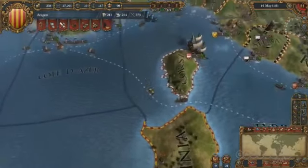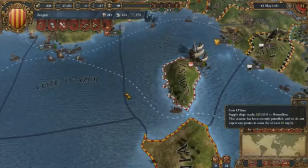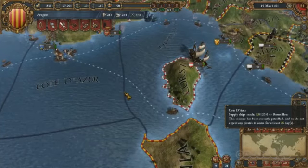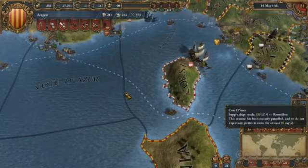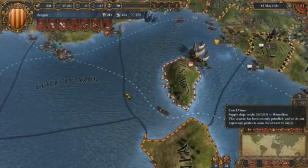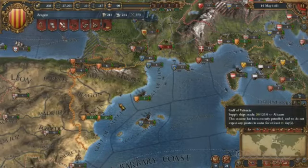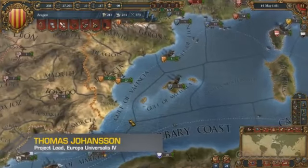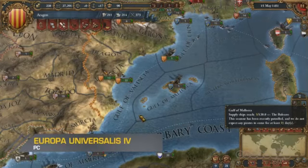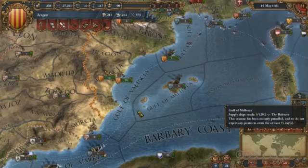Warfare is still great, of course. The trading system is going to completely change how you look at colonization, exploration, and diplomacy. The rebels system is really going to make your own internal country feel much more engaging — as you grow, you'll get nationalists, religious rebels, and if you're not careful, pretenders will try to take over your throne. We're making EU4 much more about clear strategic decisions, but the consequences of those decisions are going to be much more challenging and engaging than before. It's not alpha yet, but we're on track — we have six straight months to play through all the systems and fine-tune everything, and I think it's going to be our most awesome game yet.